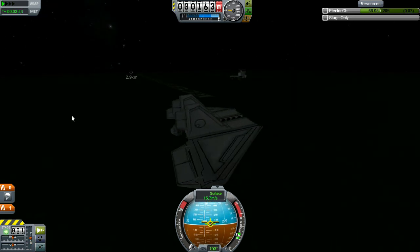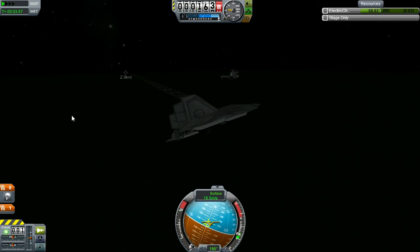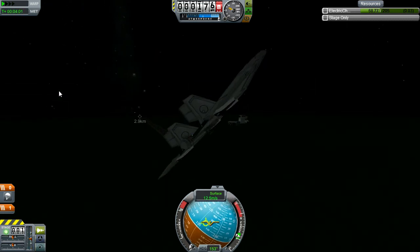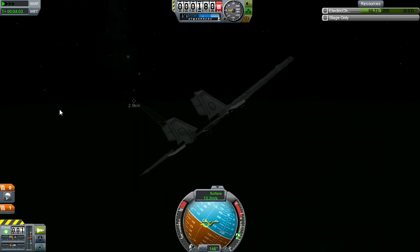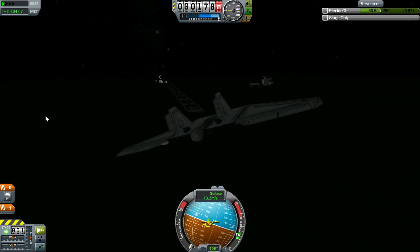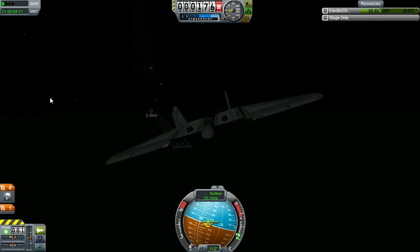Speaking of the rover, the details for the rover wheels claim that they can get up to 60 meters per second, but I haven't gotten them much past 35 in any of my experiments. I've only used at most four wheels, so I suppose I might just need to add more. That's what a proper Kerbal engineer does, right? More! Faster! Bigger! Boom!